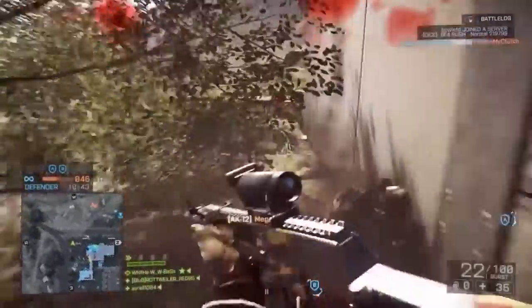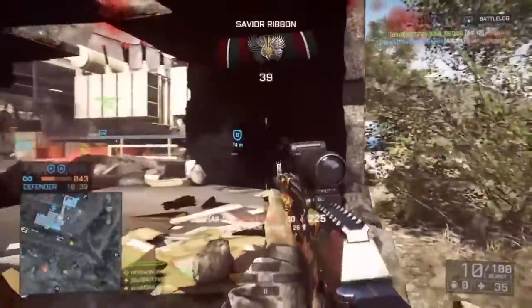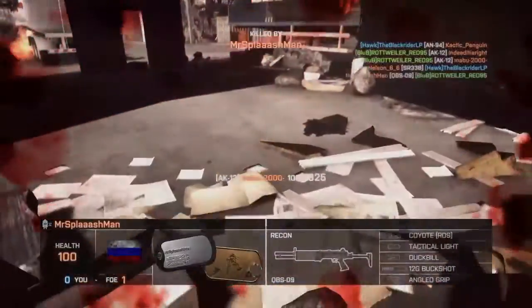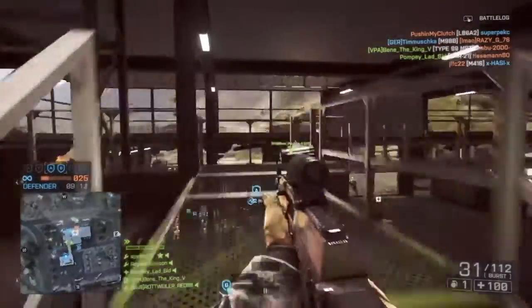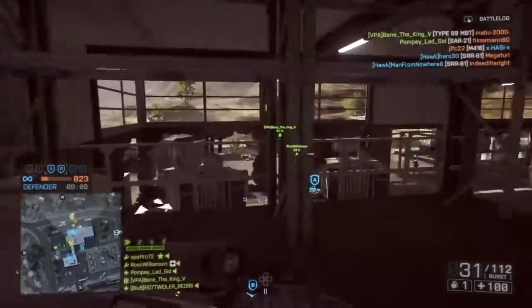With a first shot recoil multiplier of 2.1 and a spread increase per shot of 0.084, this grants you the ability to laser-beam people across the map. As long as you stay away from those grips, you will be able to burst it in a way that no sniper will be safe from your red onslaught.